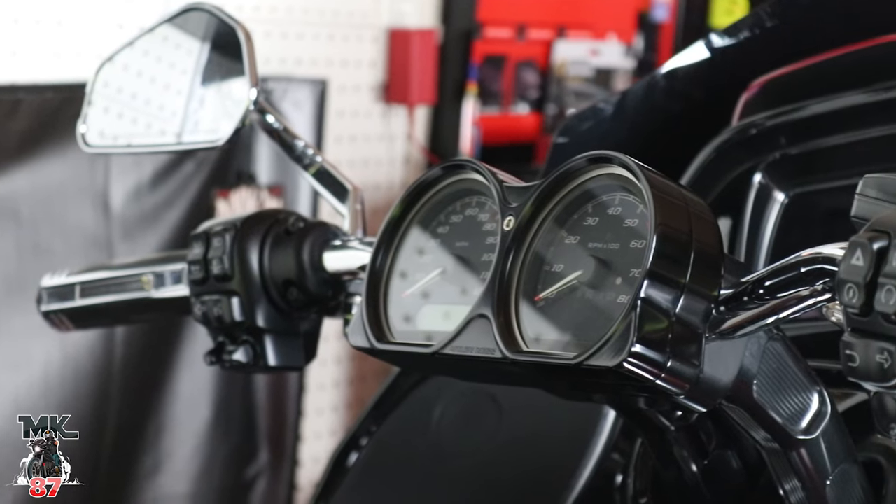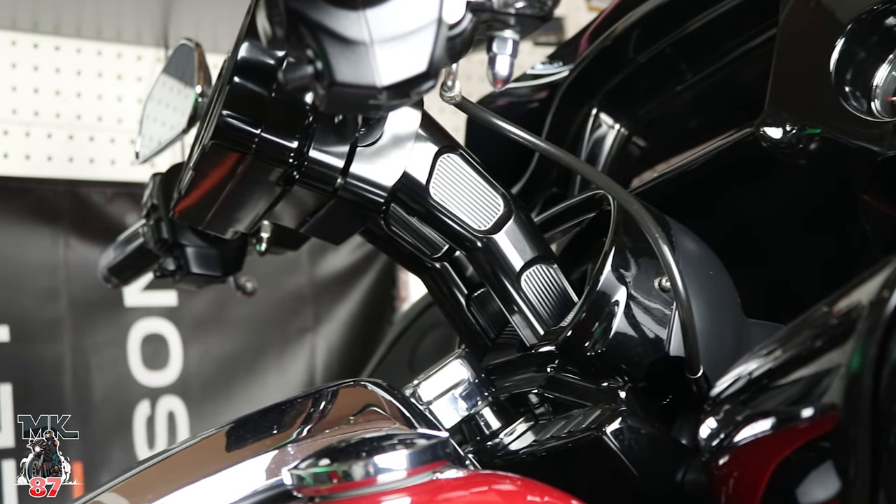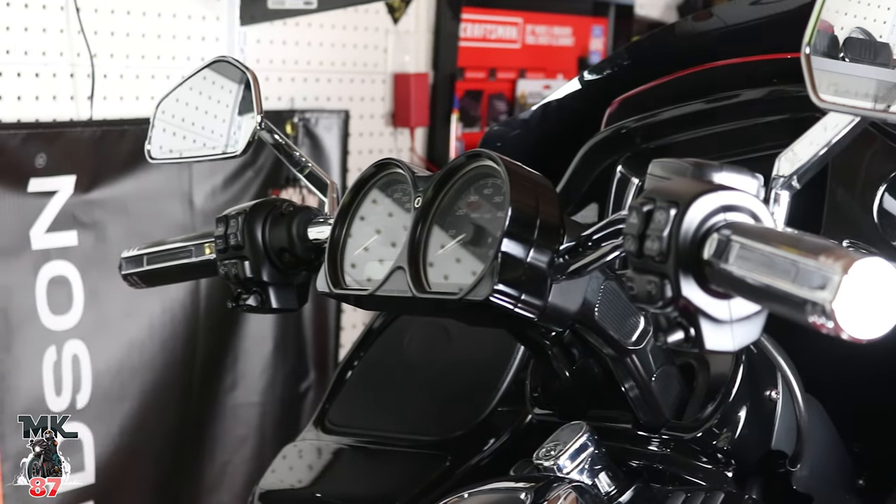Number one, we're gonna start with bars. We all know that the stock bars on the Road Glide aren't the prettiest. Comfort-wise, they got that old man feel — the beach bars — it just looks weird and feels weird. Bars are the first thing you want to do. I have the Arlen Ness setup, and I'm actually thinking about switching the whole bar setup, so that's gonna be its own video next week. You definitely want to get a good riser and bar setup for your bike. It's gonna help you tremendously with comfort, it's gonna look great, and it's gonna clean up the whole cockpit. A good bar and riser setup really determines if you're gonna come back fatigued from a long day of riding.